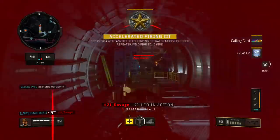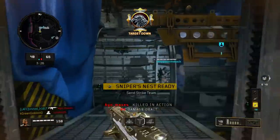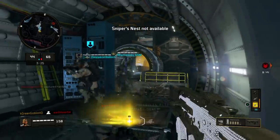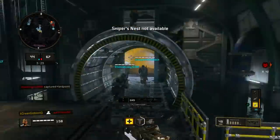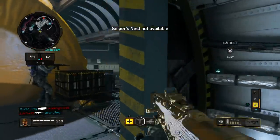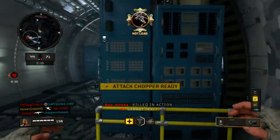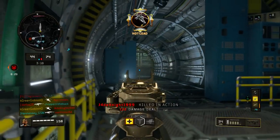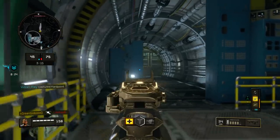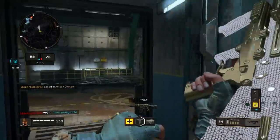It's the fastest time to kill out of any of the assault rifles, and faster than any of the SMGs except the Spitfire basically — and that's with the echo fire running. You can see me delete people up close instantly. The negative around running any operator mod is that it costs 3 points: 2 points for the operator mod wildcard, and 1 to actually equip the operator mod on the weapon.